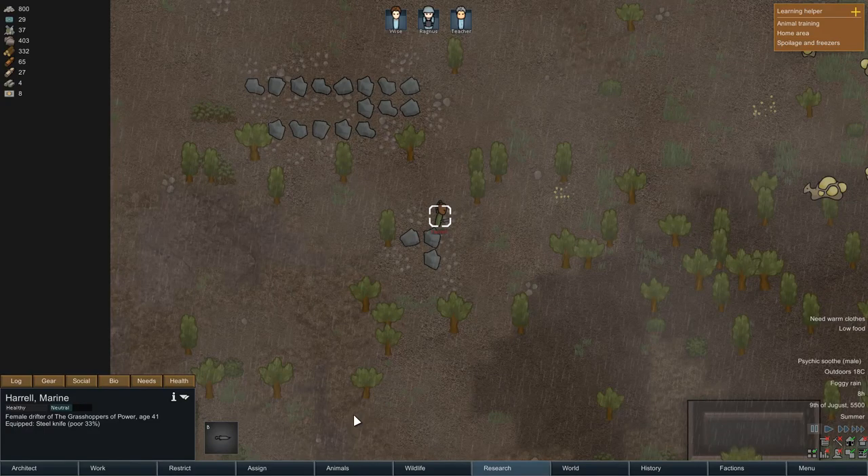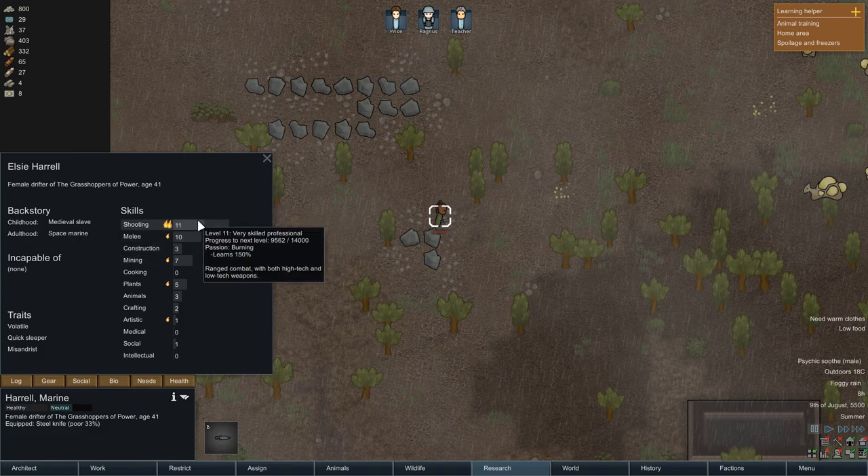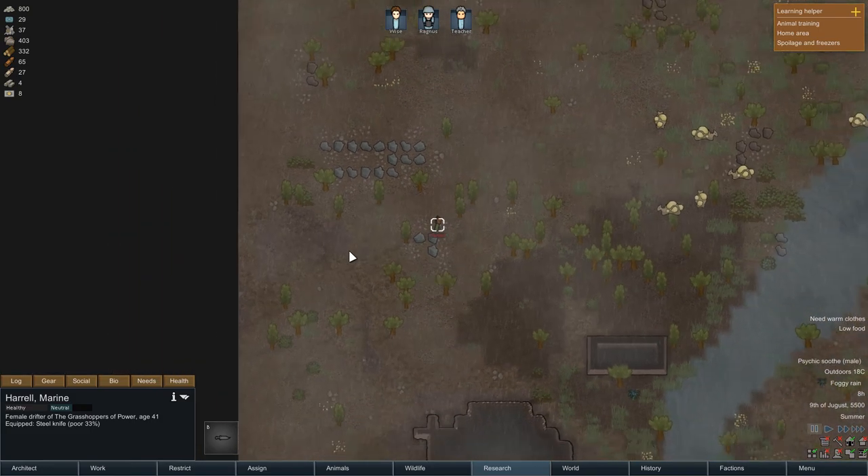Welcome to RimWorld, my name is Merturius and welcome to this noob session. This is a series where you're going to teach me how to play RimWorld. We just started this episode with a raid. This is Harald — Harald is going to attack us. He's only got a knife but he's pretty good at shooting, and he also likes a little bit of mining plants. So he would be a perfect prisoner, and we're going to capture him, I hope.